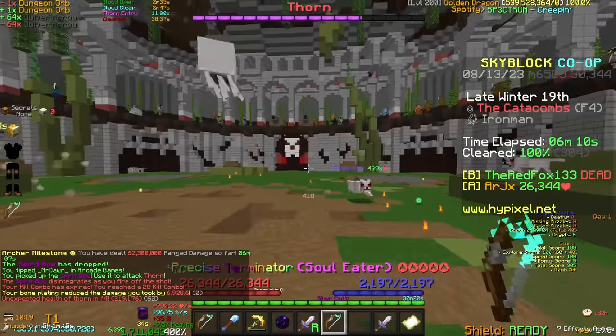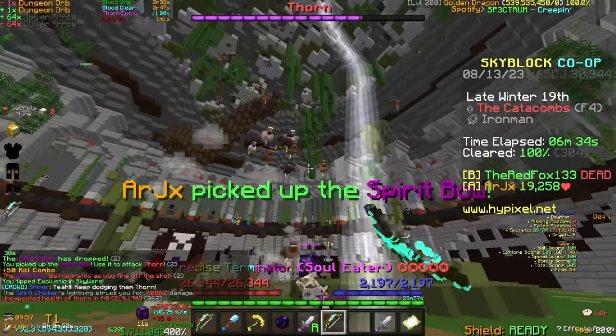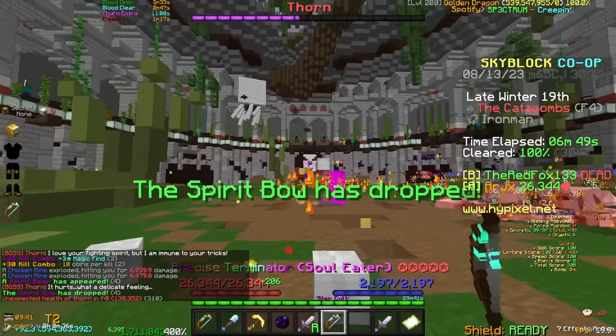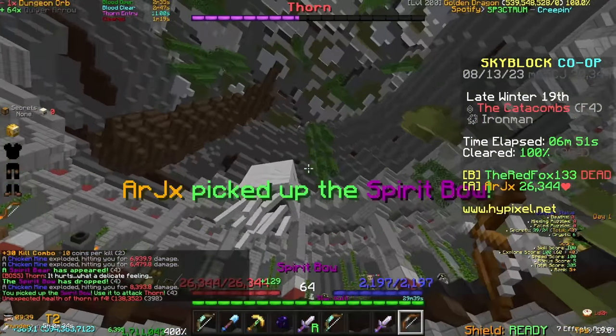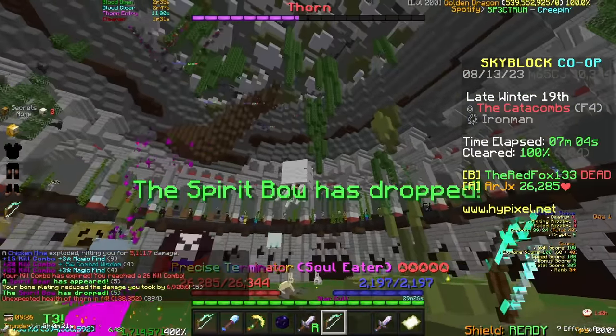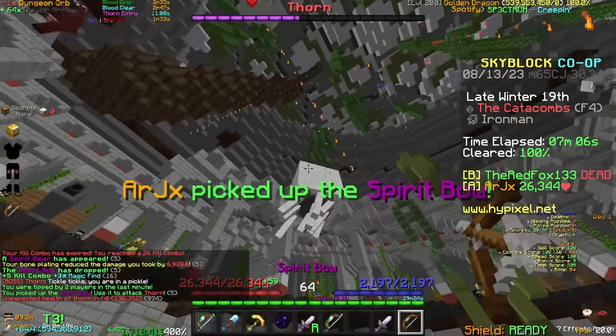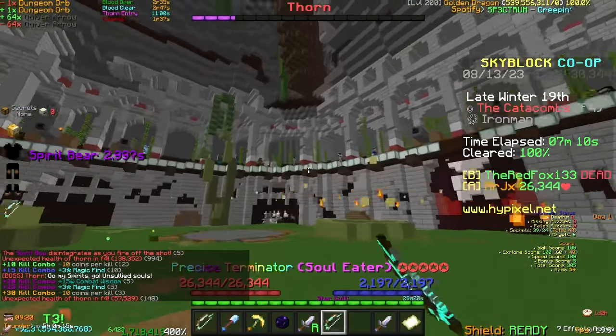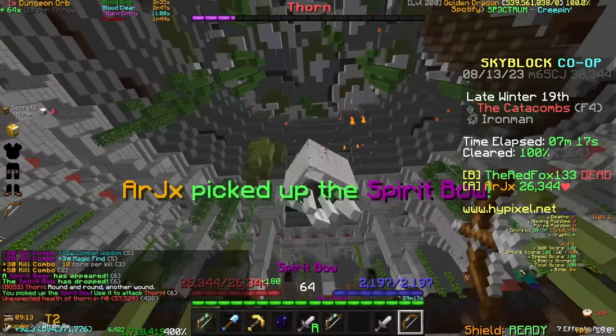Let's get to killing his minions and spawning in the spirit bears. For the first two bears, this process went quite smoothly and he was already down to half of his health. Unfortunately on the third one I missed my bow shot, which made me think of a different plan on the spot. I decided to use my terminator salvation ability to stun him in place right as I got a spirit bow. This strategy was extremely effective for the rest of the fight, and that's the end of Thorn.